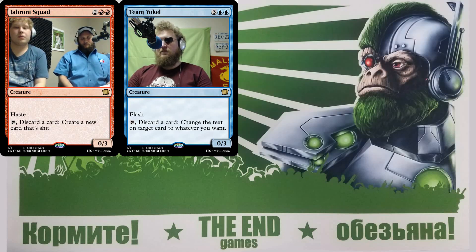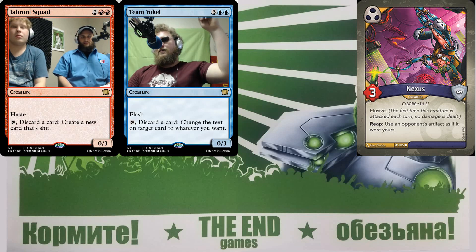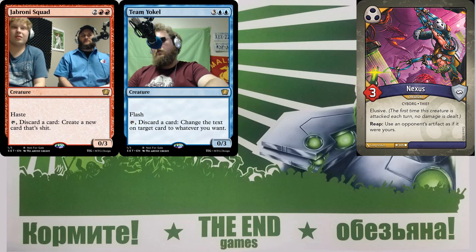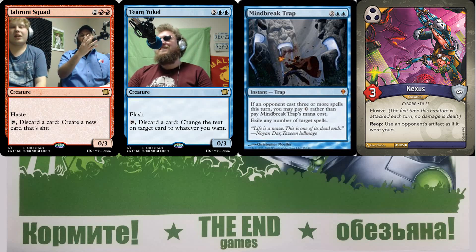This idea comes from Keyforge, which has interesting ways of controlling your opponent's next turn. The card is a counterspell — two blue and three — that counters target spell, but if your opponent has cast at least three spells this turn you can cast it for free. That's basically Mind Break Trap: two blue and two, a four-mana instant that exiles everything on the stack. Mind Break Trap is a very fair card.